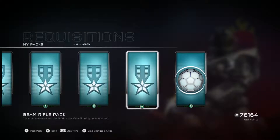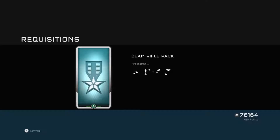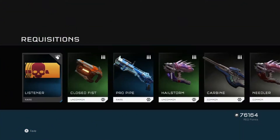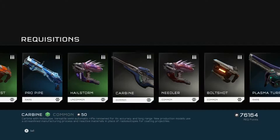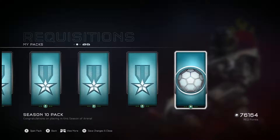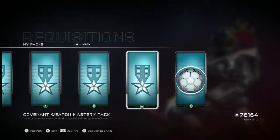This is my Beam Rifle pack — I again maxed out my Beam Rifle commendation. Ooh, a Pro Pipe and a Pilot Circuit — wow! And this is for mastering all the Covenant weapons.